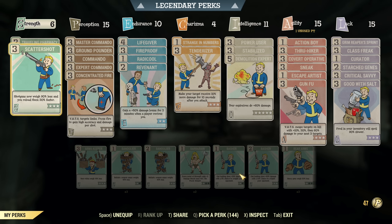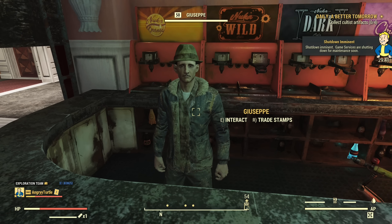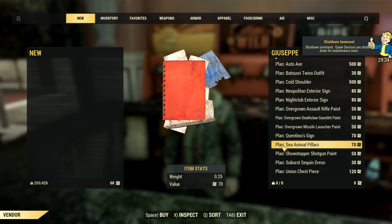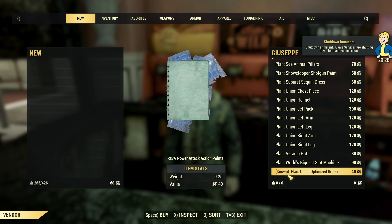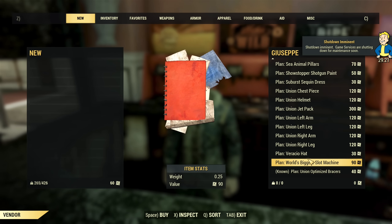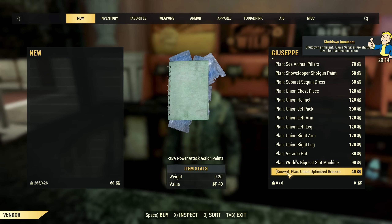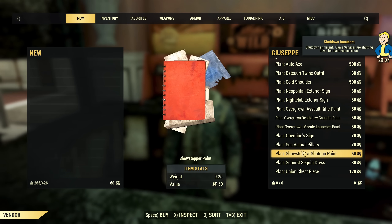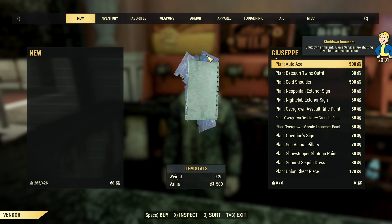One change I do not particularly like: Giuseppe will no longer display plans that you have already purchased and learned — those known plans will no longer show in his inventory. Personally, I much prefer being able to see the full list of plans I already know. I honestly don't know why this change was made. Let me know if you have an idea.